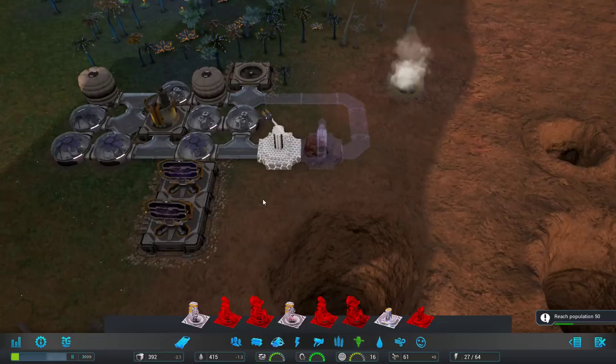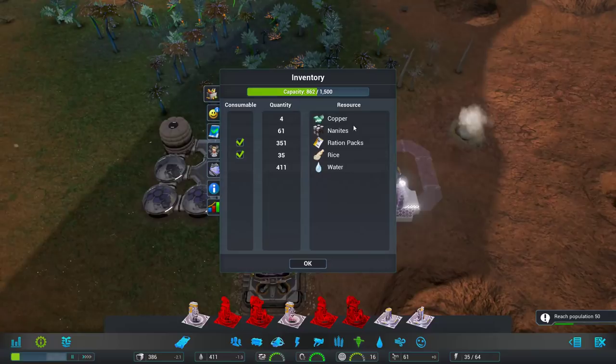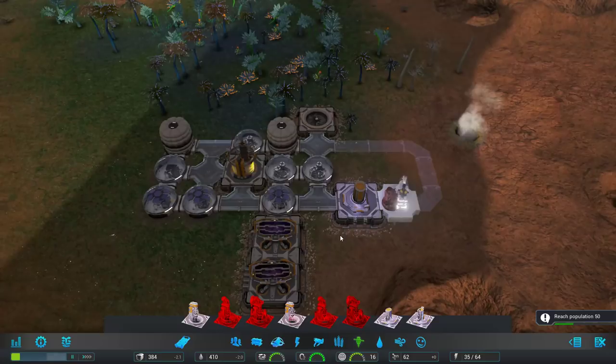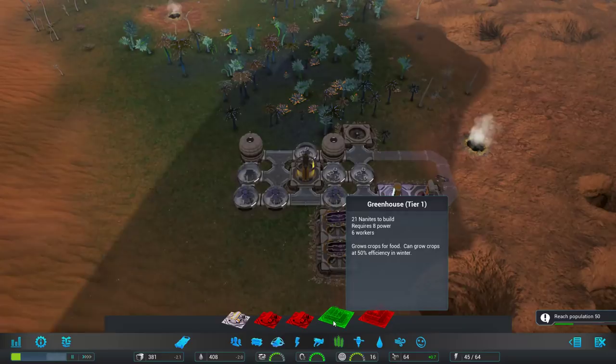Next priority will probably be getting some farming down, and then we'll try to actually increase our overall population after that. This nanite processor apparently had a little bit of copper in storage, so it's going to start working even before we get the mine hooked up. So farming structures: there are greenhouses that work year round but take a fair amount of material to build, and then you've got the actual farms. 10, 9, 8, 5 power, 5 workers.